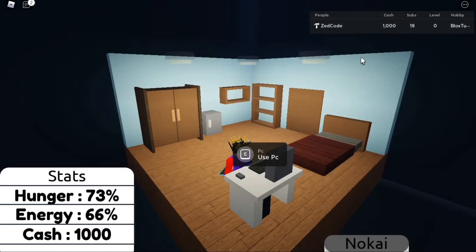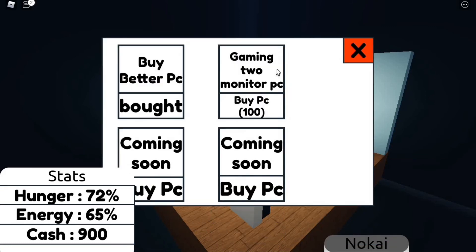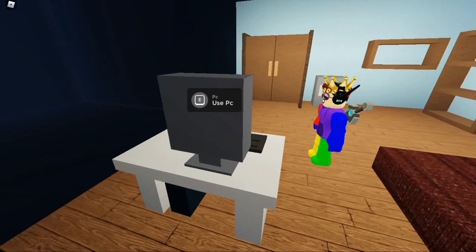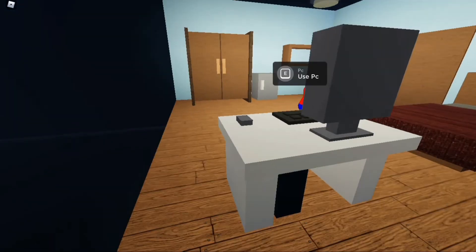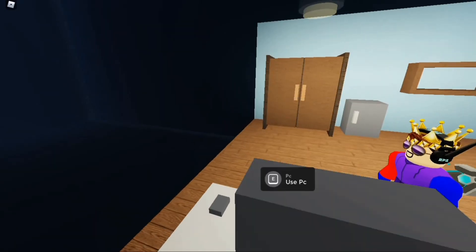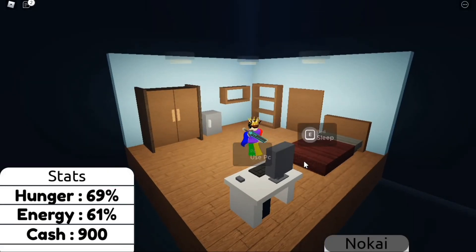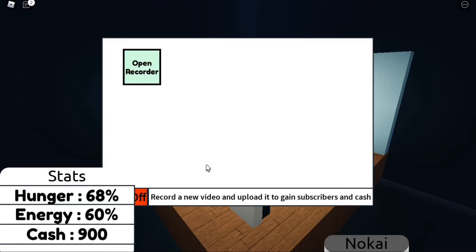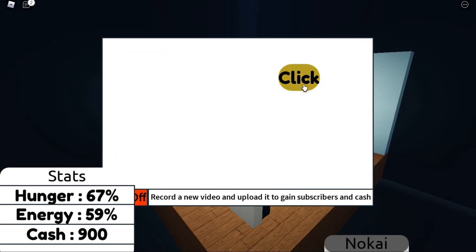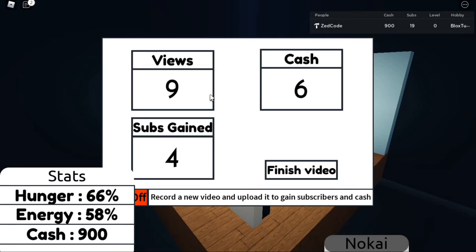I'll just give myself cash — there we go, now we have 1000. We go to the shop and buy a PC upgrade. You can see it changed — it now has a stand that it didn't have before. You can choose this one too. The game is a work in progress and still has a lot of glitches.